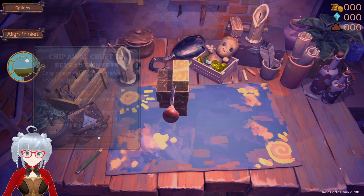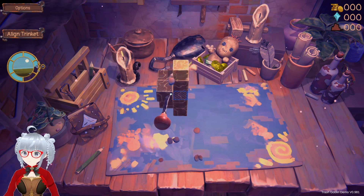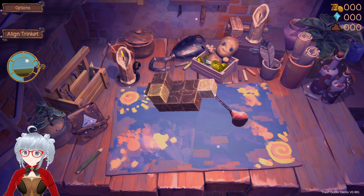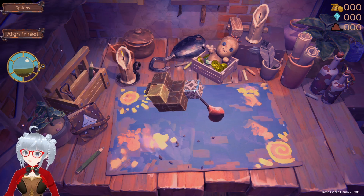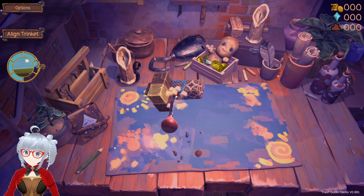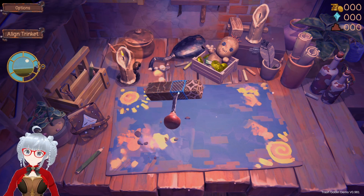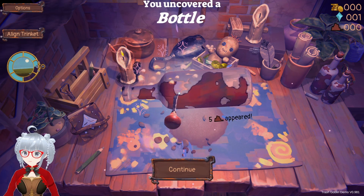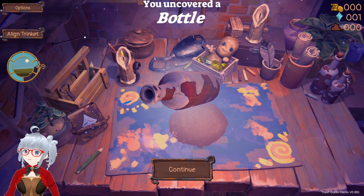A line trinket! Done, let's try this. Hmm, where's the trinket hidden? Oh, that one. And that one. And that one. And that one. Ooh, a bottle! Nice. A line trinket.